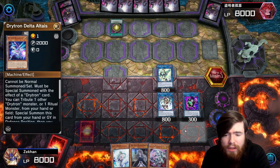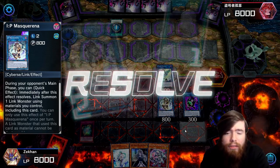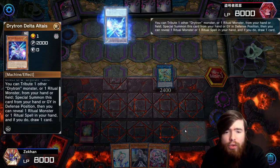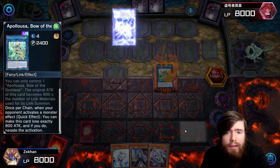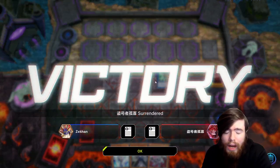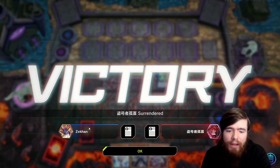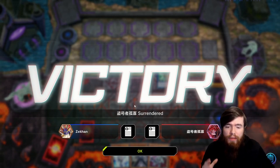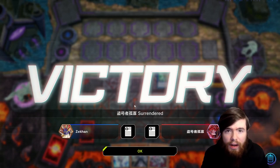Looks like we're playing against Drytrons. Knowing they'll activate lots of monster effects to generate card advantage, we trigger IP Mask Arena early to summon a three-material Apollosa. We negate the Altaius so it doesn't summon or activate its effect, slowing our opponent down. They scoop because we had two additional monster negates from Apollosa, plus Super Factorial ready to snipe a card on field and one from hand — extremely difficult for them to generate any momentum. That's the uninterrupted going-first combo you're aiming for virtually every game.